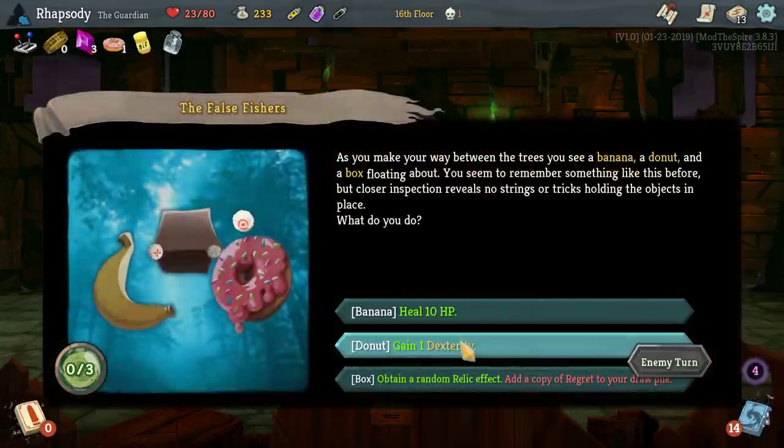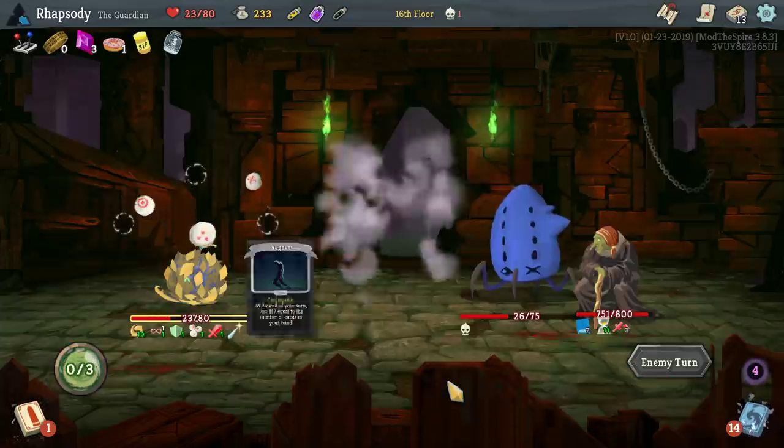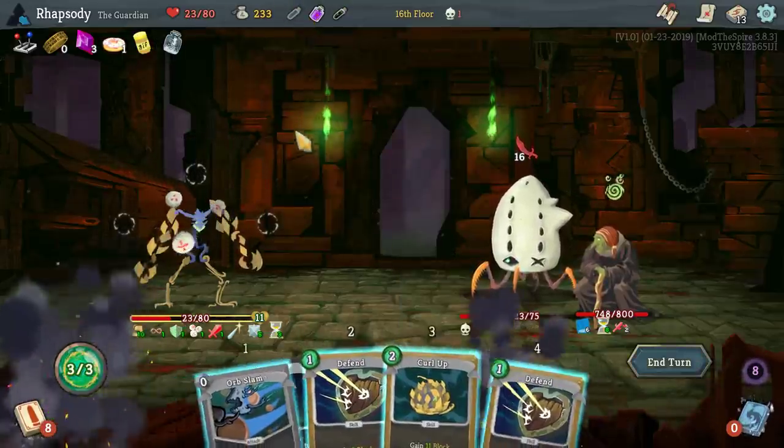Just gonna be using that Decoder Ring basically the entire time. Add a copy of Regret to my draw pile — damn, I'm about to draw that. Fine. We do get Mercury Hourglass — beautiful, very pleased to have it. I'll use the elixir to burn out all the negatives.